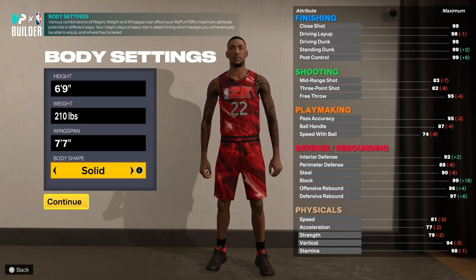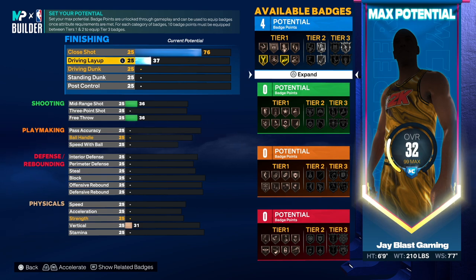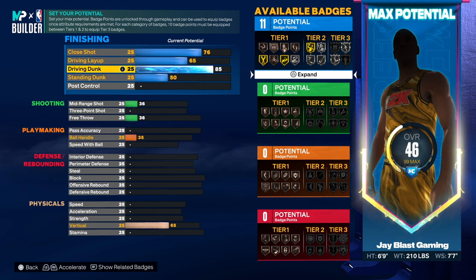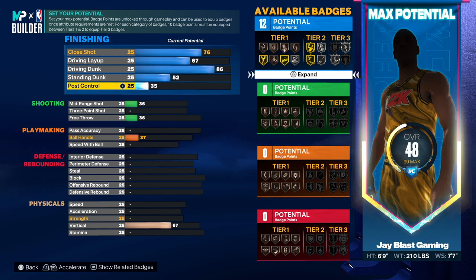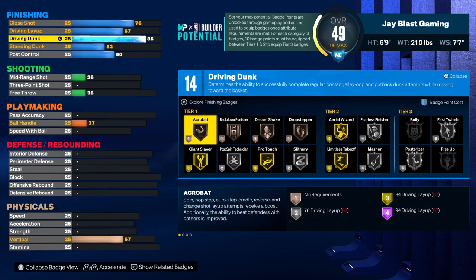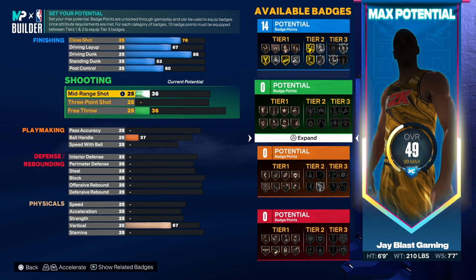Max out that wingspan — he was lanky. Leave the body shape at solid. Close shot was a 76, so we're gonna give him that. Driving layup we're gonna do 61. Driving dunk was 85 but we're going 86 — why? So we can get that limitless takeoff, very important. Standing dunk was 40 so we're just gonna leave it at 52. Post control was a 59 so we'll go 60 — that's gonna give us 14 badges. I care about posterizer, fast twitch, fearless, but limitless takeoff is what I want.